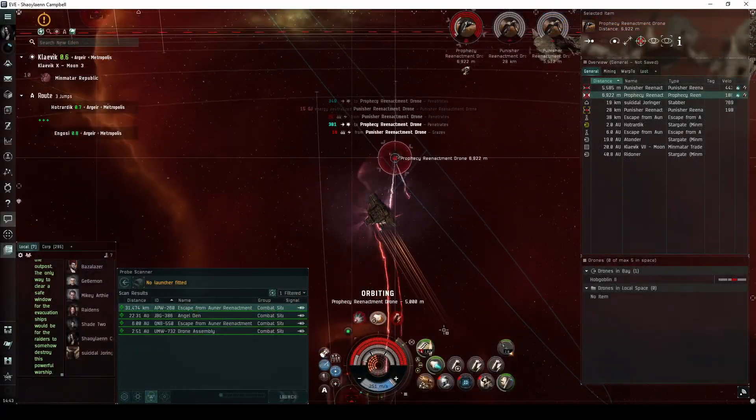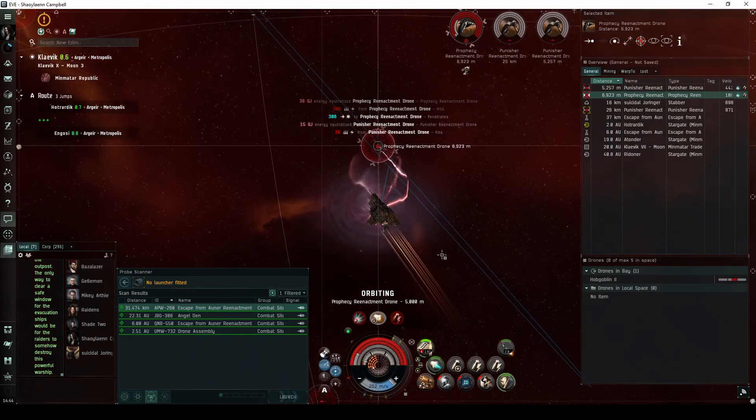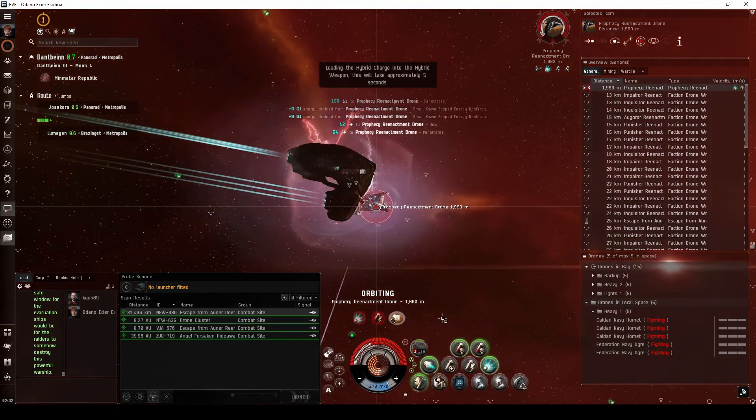In my first video, where I flew a Rupture, I initially felt this would be extremely difficult for an Alpha pilot to pull off. Having flown it in a Vexor Navy Issue, I now feel that the initial ISK investment might be the main barrier for younger Alpha pilots.